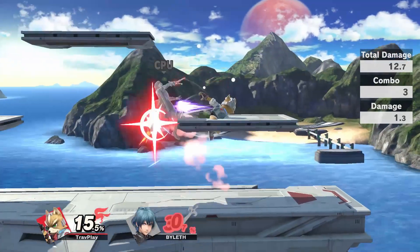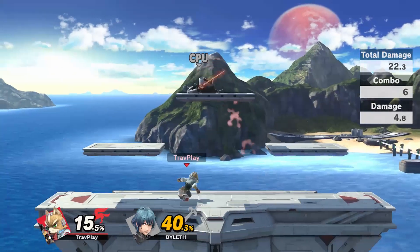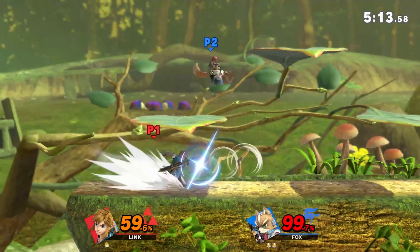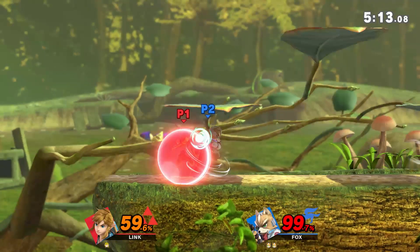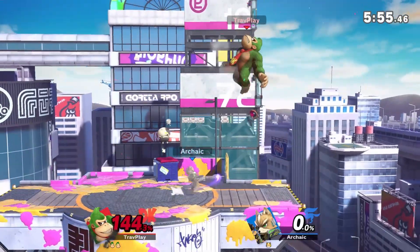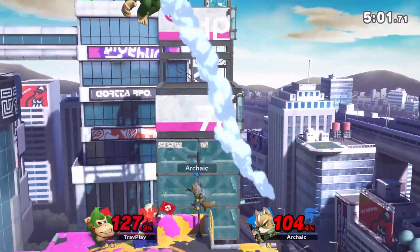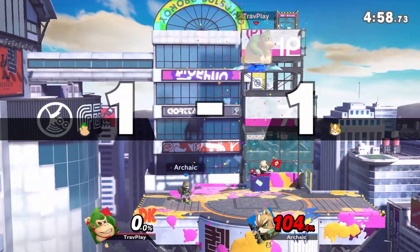Fox's forward air carries you forward, dealing lots of damage, but its knockback isn't too good. His back air is fast and deadly, so watch out. His down air doesn't spike, but it has a multi-hit attack which is effective against shields. And his up air juggles really well and can KO. If you're above Fox, try to dodge this move and get back to the stage safely.